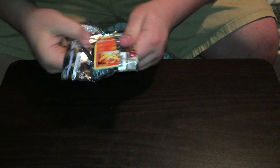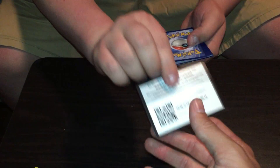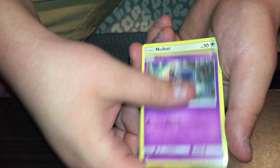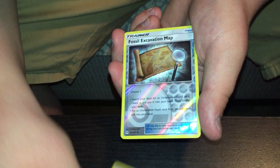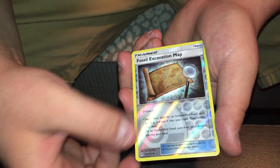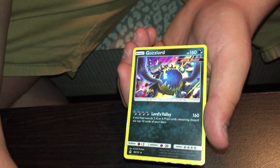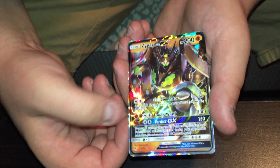Last pack. Last pack magic — come on now. Pancham, reverse holo fossil, excavation map, and a regular rare Clawitzer. Still not bad at all. To recap: we got the reverse rare Barbacle, reverse rare Magnezone, the Volcanium Prism Star card, holo Guzzlord, Zygarde GX, and Ultra Necrozma GX. Not bad at all!